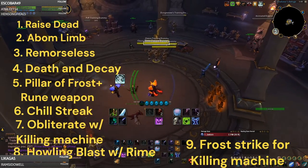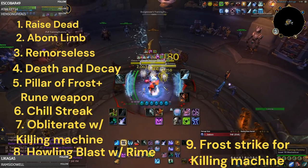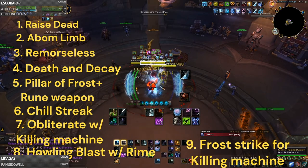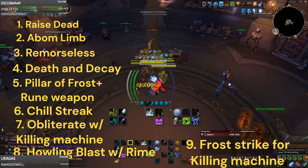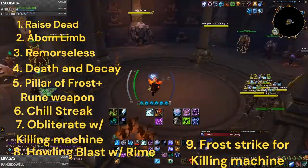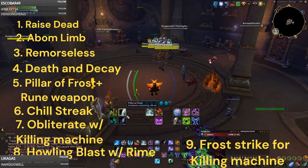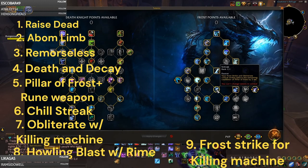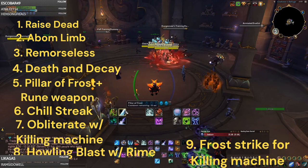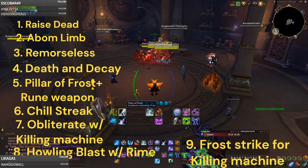So you'll have Remorseless Winter up, Death and Decay down, then pop Pillar of Frost, use Chill Streak, and then just Obliterate, Howling Blast, Obliterate, Howling Blast, Obliterate, Frost Strike, Obliterate. You'll have these goes pretty often because Pillar of Frost has a really short cooldown - every time you get a Critical Strike it reduces Pillar's cooldown by 2 seconds from Frost Strike and Obliterate. So your goes happen basically every 45 seconds, which is really nice because that's in between most defensive cooldowns and trinkets.